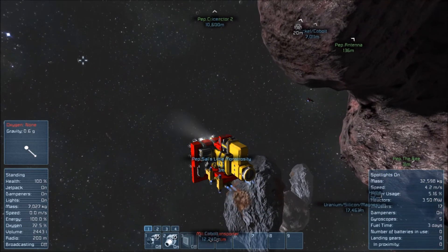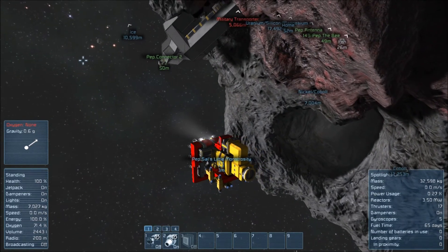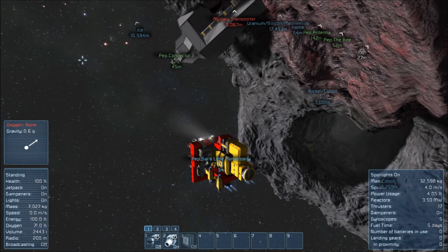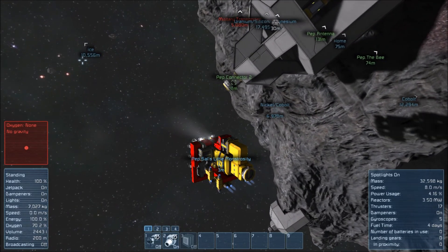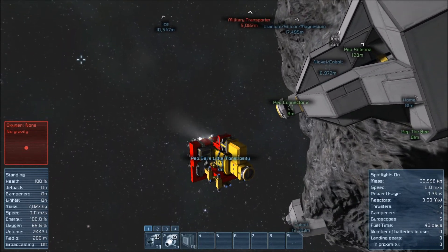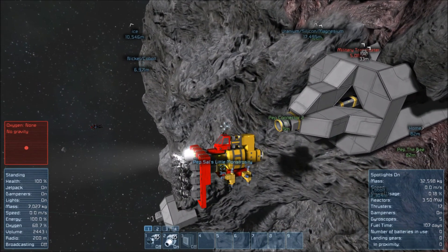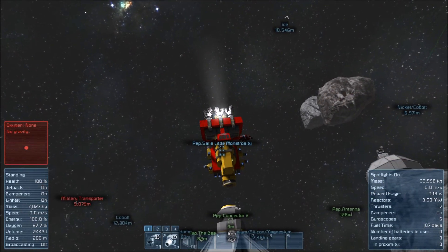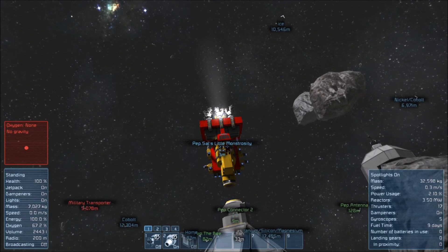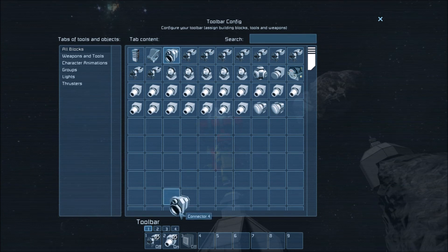I'm hooking up the medbay to the system right now so that we can regenerate our oxygen by just clicking on the medbay. What do we need for an oxygen generator? I'll put one down, Boris — you have to tell me where you want it in your room. I need interior, construction, small and motor. Let's get rid of some of these. I need more interior and more small.